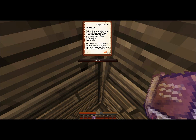Quest three: Get in the mansion and find all the acolytes — one, Aretha the spider; two, Zephyr the mage; three, Benitha the witch. Kill them all to access Herobrine and stop him from summoning the wither to our world. Fuck, oh yeah, you know that's going to happen. Quest four: Find a way to stop Herobrine. If he manages to bring a wither to our world we are doomed to chaos and destruction. Do not fail — kill Herobrine. Quest five: Kill the wither. Oh for fuck's sake!